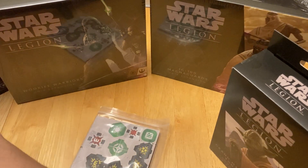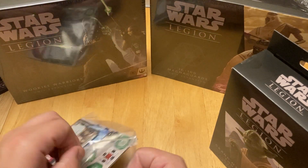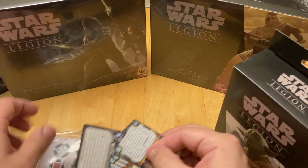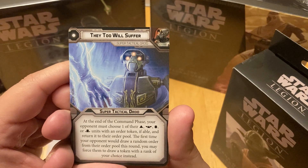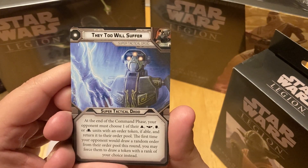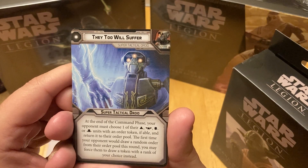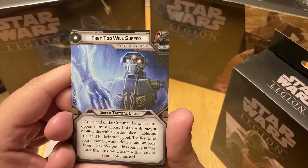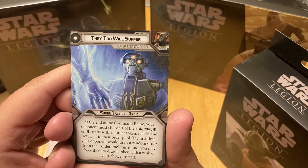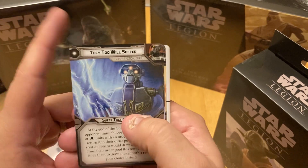Let's look at the cards and see what you get. So you get your Super Tactical command cards. 'They Too Will Suffer' is a pip-one card. To start your command phase, your opponent must choose one of their units with an order token, if able, and return it to their order pool. The first time your opponent would draw a random order token from their pool this round, you may force them to draw a token with a rank of your choice instead. Cool.